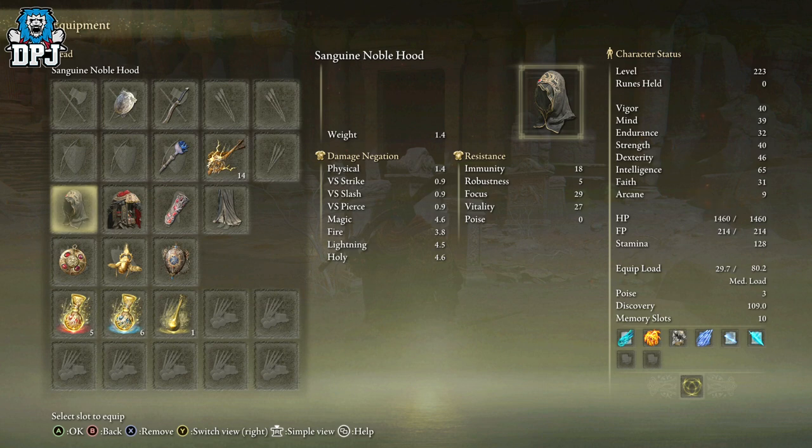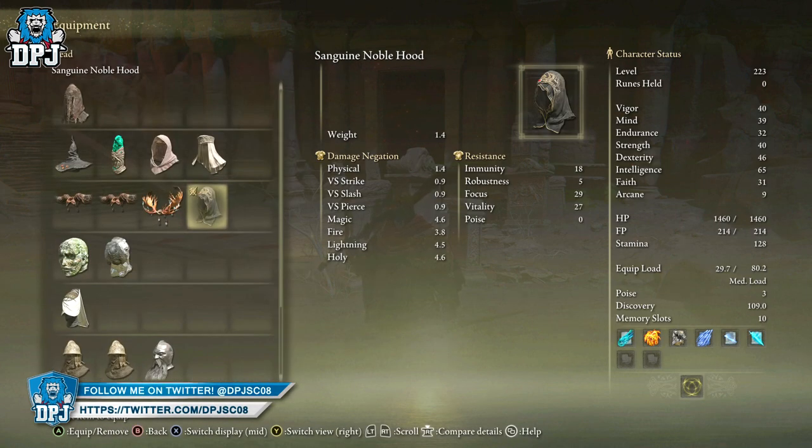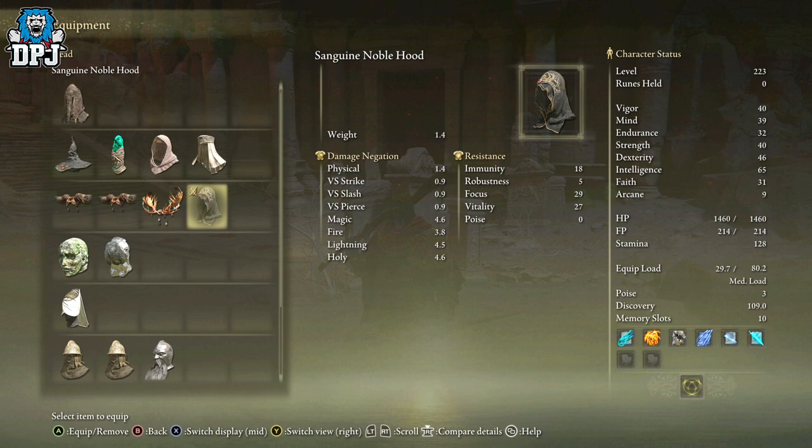So the hood — we have it on screen now. We can see it's obviously a lot of magic, fire, holy, and lightning based. But it's still pretty good if I compare it to other armor sets I've got. Looking at the mage list, you can see besides the Azur's Glintstone armor set — which is probably the best I've got so far, and I'll have a guide on my channel for that one pretty soon, it may already be there. The Preacher's set is pretty cool too, but this is a great set also.